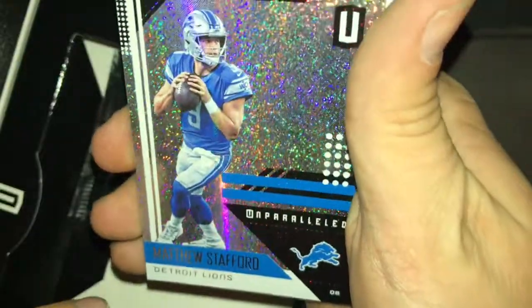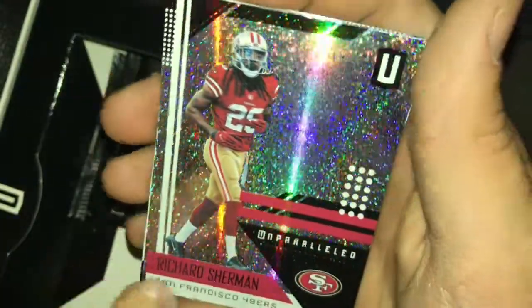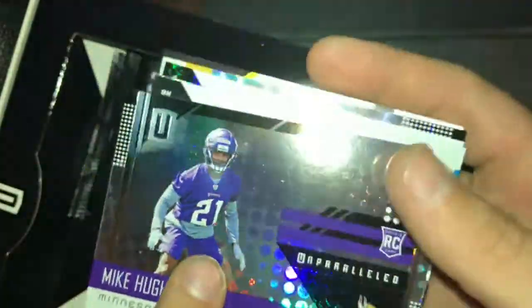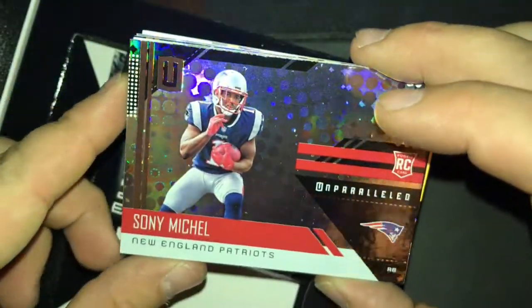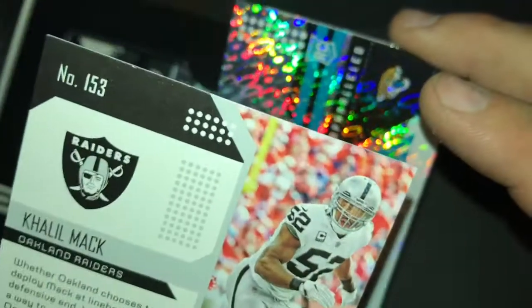Matthew Stafford — nice card. Like I said, a lot to look at. Richard Sherman, very shiny. I put the light on so you can see the reflection — might get a little lens flare but I think it's not a bad deal. I think I got another something in here. Mike Hughes rookie card, Minnesota Vikings. Sonny Michel, New England — another rookie card parallel, nice. Khalil Mack — man, he's been doing really well lately. Nice card.